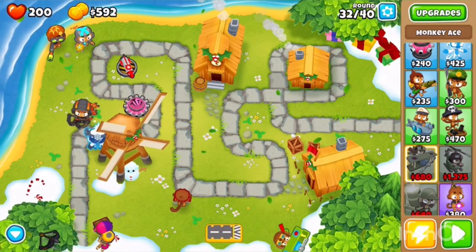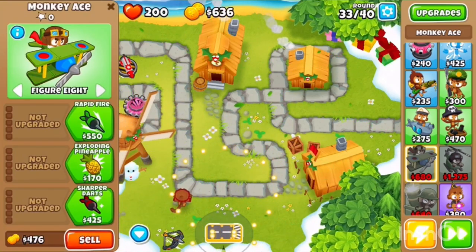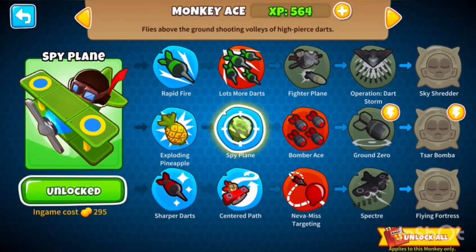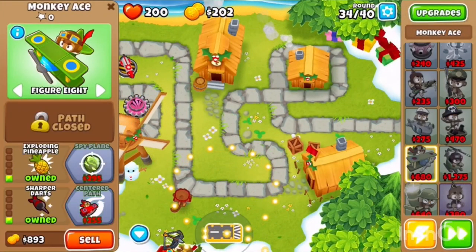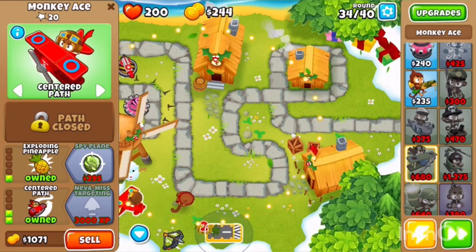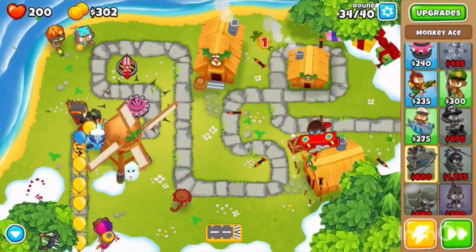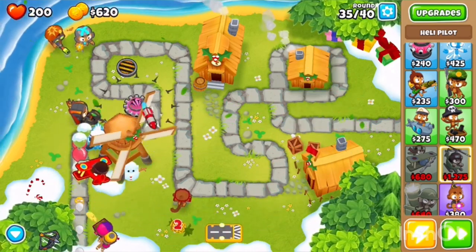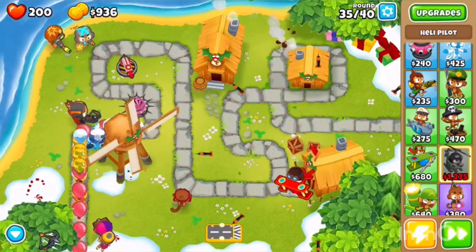Now I've got my Monkey Ace ready — sky planes. Alright, so we're going to buy this and this. Then wait for my super awesome quad. I can actually get enough to skip every single round if I think about it. Awesome.